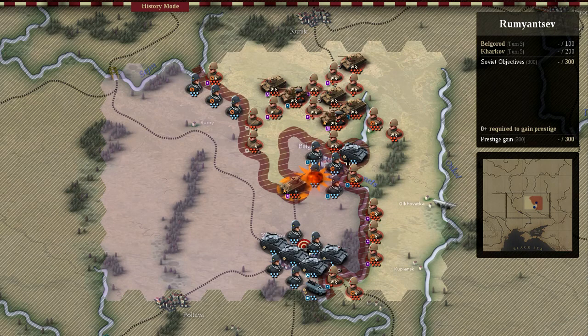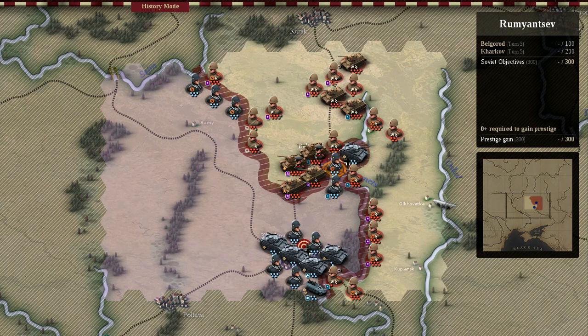I plan to go around the enemy and cut him off inside the first village of Belogrado. Since we have so many units, it is generally acceptable to take losses throughout this campaign. Unlike the German forces, we do not necessarily have to worry about casualties as much.